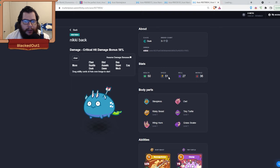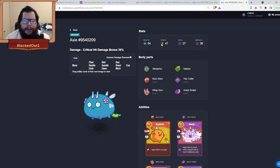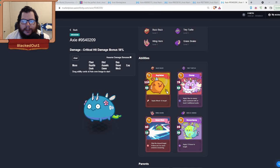For 51 speed you can't beat that deal. The alternative has Buzz Buzz at 47 speed. Buzz Buzz does 110 damage, 40 shield, and applies an attack down to the target.